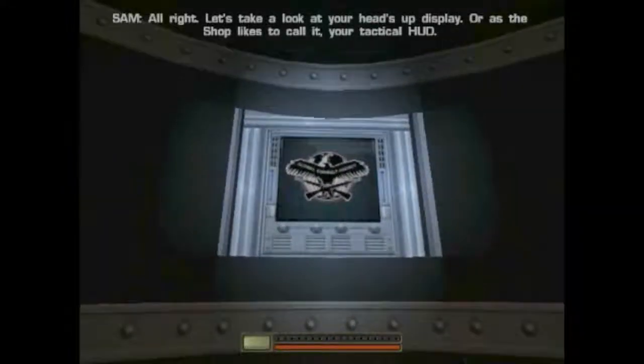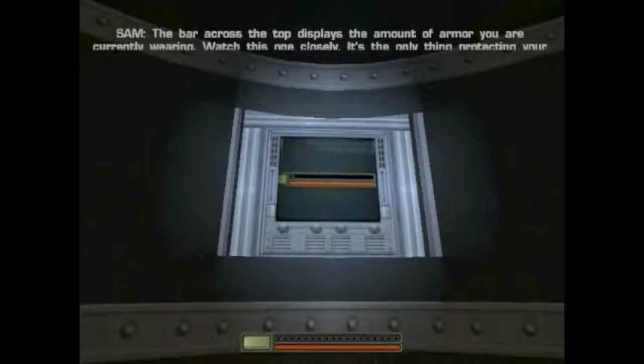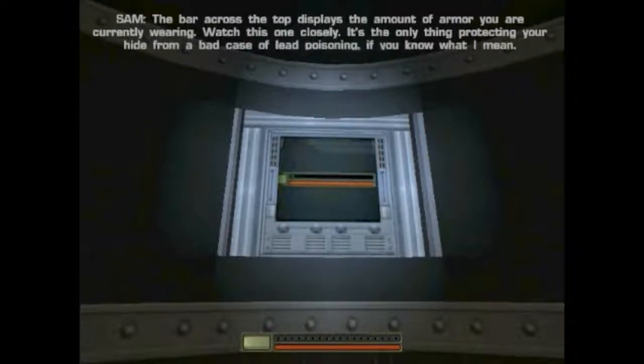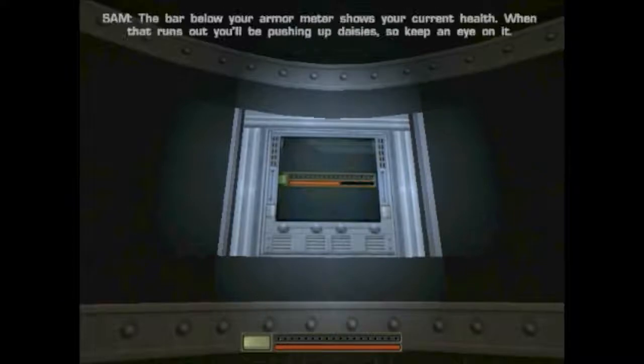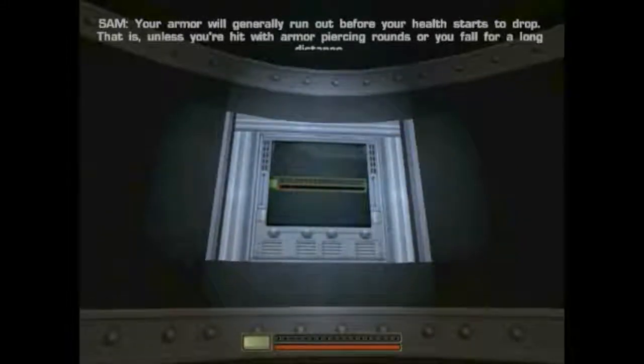Let's take a look at your heads-up display, or as the shop likes to call it, your tactical HUD. On the bottom of your HUD are your health and armor. The bar across the top displays the amount of armor you are currently wearing. Watch this one closely. It's the only thing protecting your hide from a bad case of lead poisoning, if you know what I mean. The bar below your armor meter shows your current health. When that runs out, you'll be pushing up daisies, so keep an eye on it.